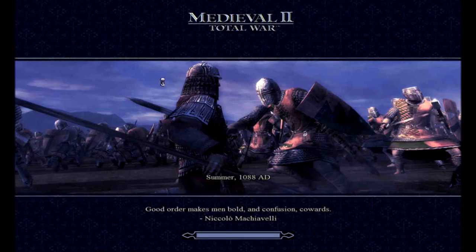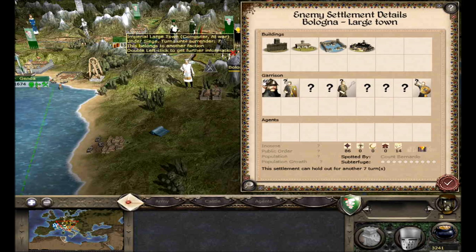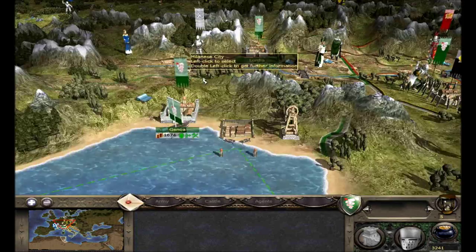We put Bologna under siege here, moved them all in force, and next turn we'll move our Venetian forces to assist. They have their faction leader in here, but I see a unit of peasants so I think we'll be okay. There aren't too many good buildings there but it'll be worth taking. Next turn we'll be able to move Councilor Bartel down there, and I think we moved all our agents last time.